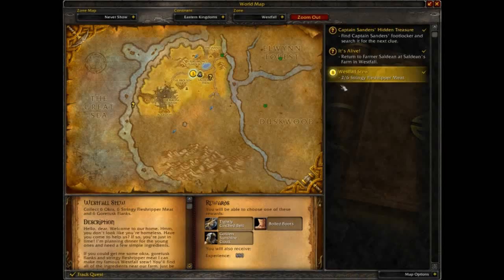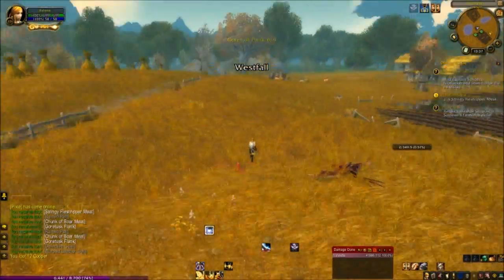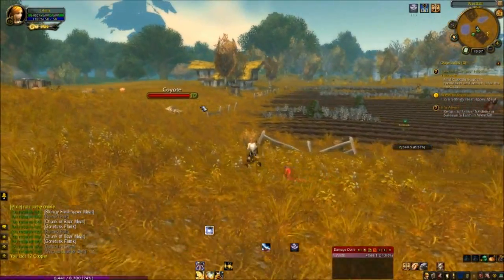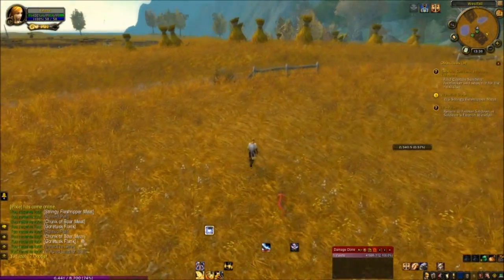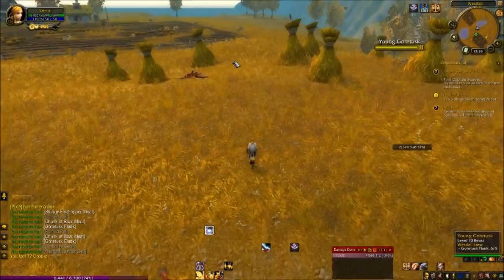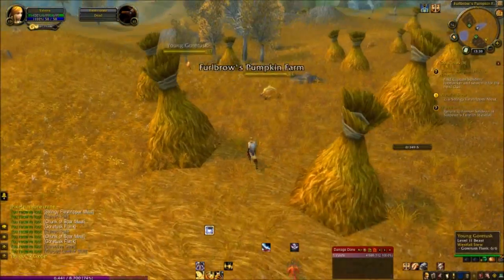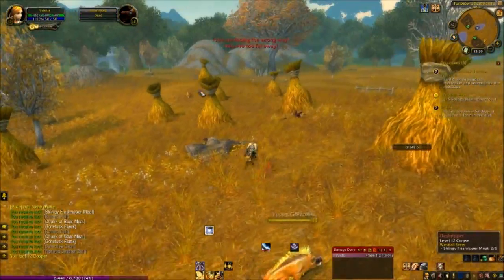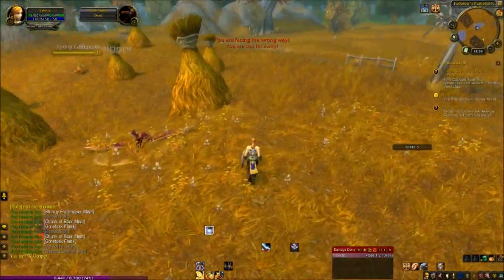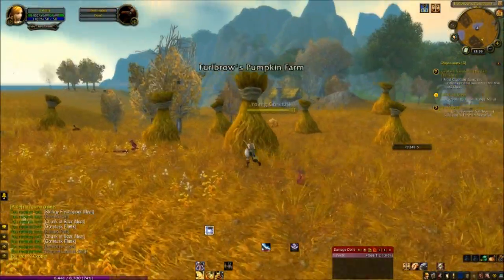Okay, that's all the flanks done. Now we just need vultures. I'm really hoping there are some here. There's one but it's dead. Don't need any more Gortusks. There's another but it's dead, and another. Some unscrupulous individual has killed them all. How am I going to make Westfall stew now? Sad times.